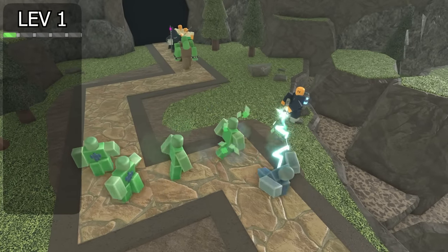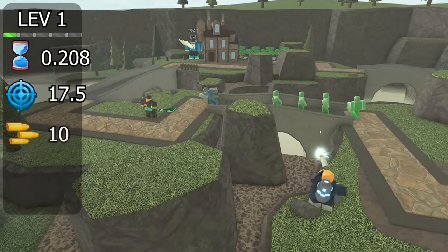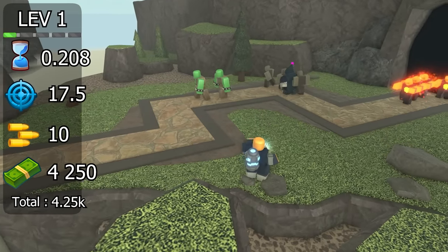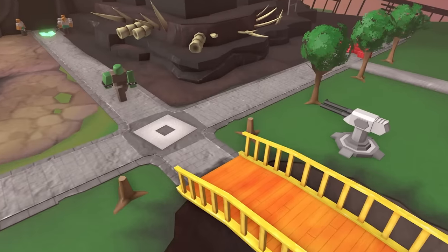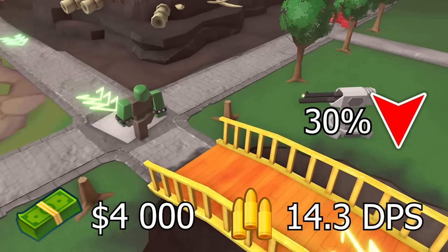Starting with early game, level 0 Accelerator has a fire rate of 0.208, range of 17.5, and damage of 10, at a cost of 4,250. Although Accelerator has an annoying charge up and cooldown, it makes up for it with a DPS of 20.59. To put it into perspective, a level 0 turret costing 4k only gives 14.3 DPS — a 30% decrease.